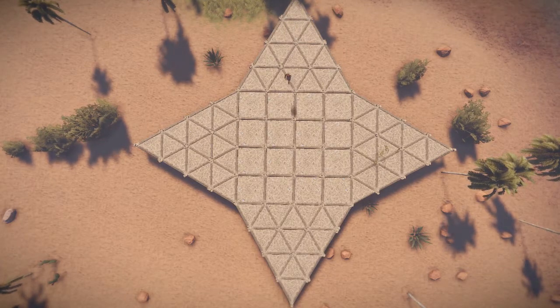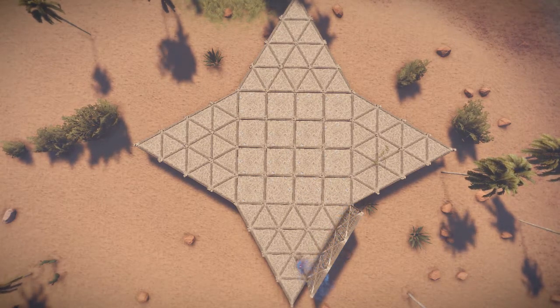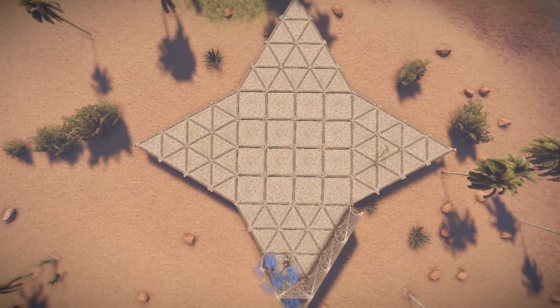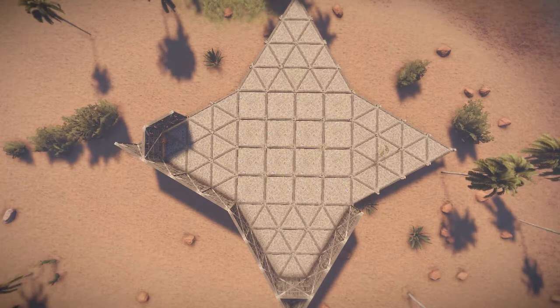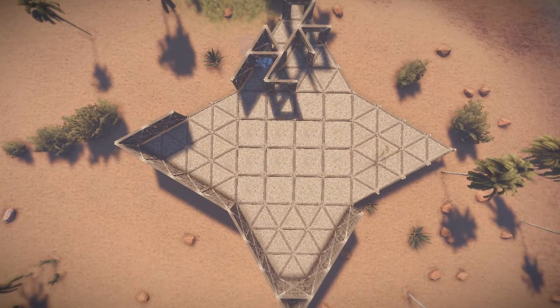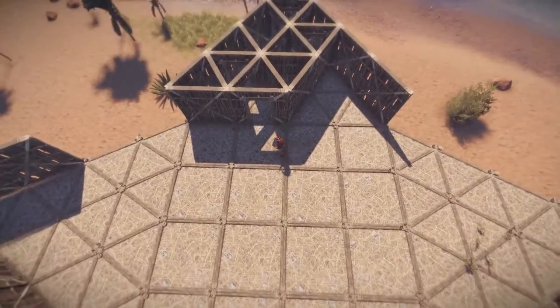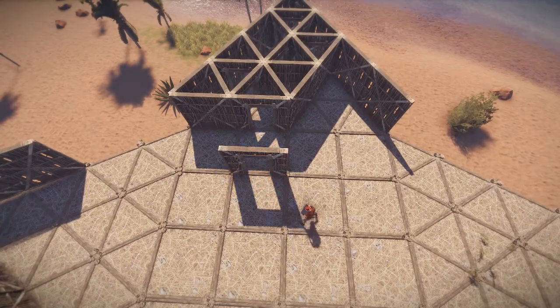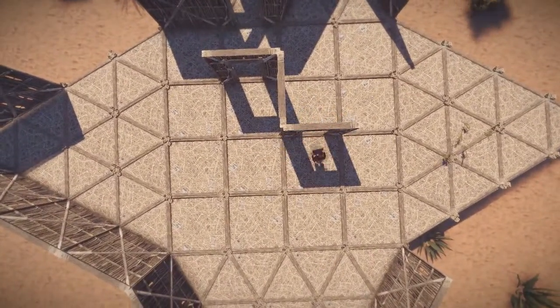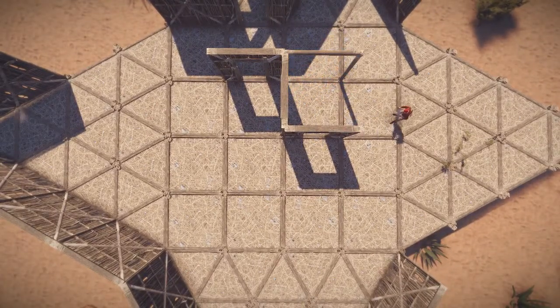Welcome back. We've now got a diamond looking structure for our base. So what we're going to do — for most of the sides we're just going to do some basic honeycomb. We're going to continue this on and we're going to come to a cross section. In this cross section, you're going to have a double door and a single door.